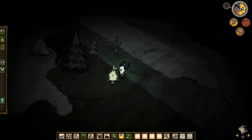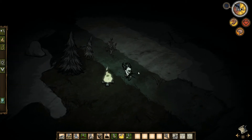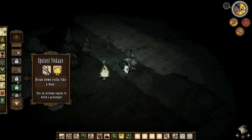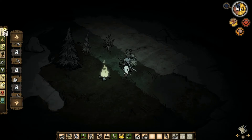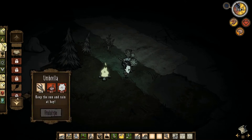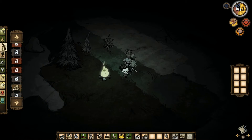One of the first things he says to do is create the science machine. Next, we need to create tools — we need to create a shovel, a hammer, a backpack, and a rope.